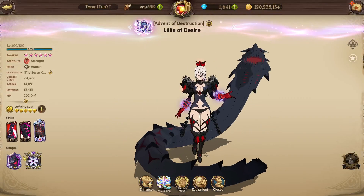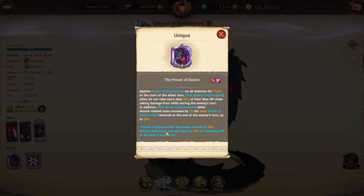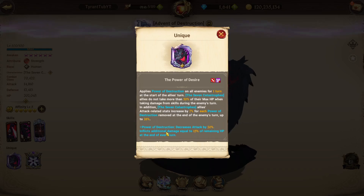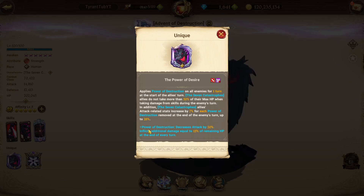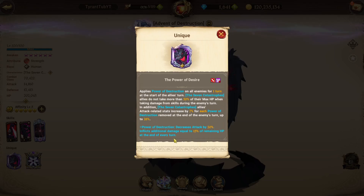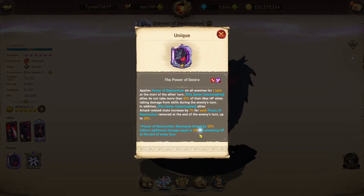Now onto the main part of her kit, which of course is her passive — which they fully reworked. This gives me quite a good hope that they may just redo any character they want. I feel like they just pick a character that has decent cards and think, okay, we're going to fully rework them. Because Lillia had nothing to do with this in her passive at all — they fully removed everything. The only thing she sort of had was the decrease attack and a corrosion one, and now they've just combined it into one thing.